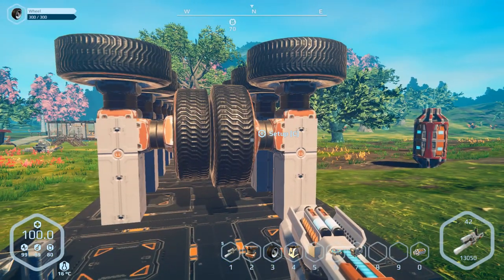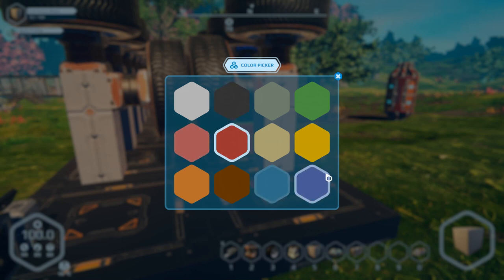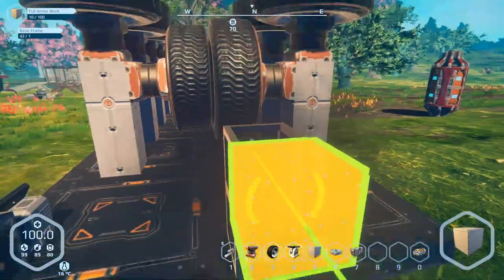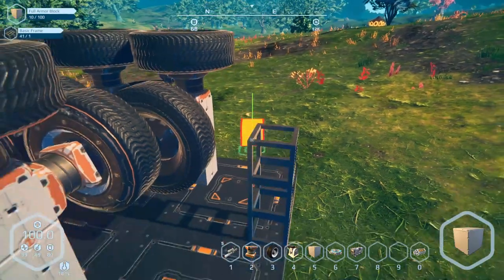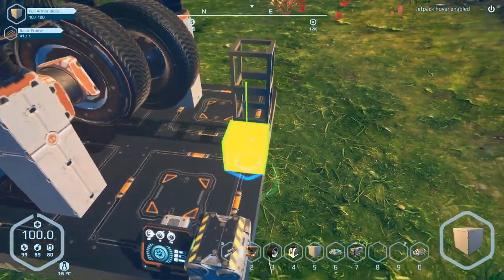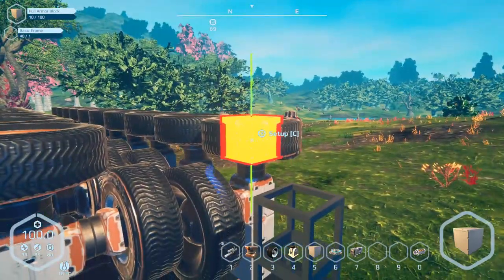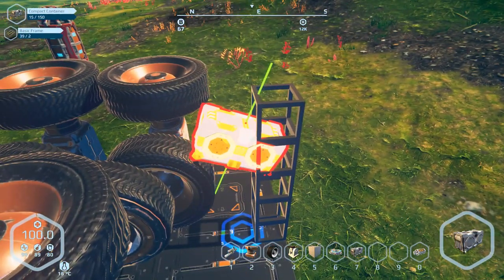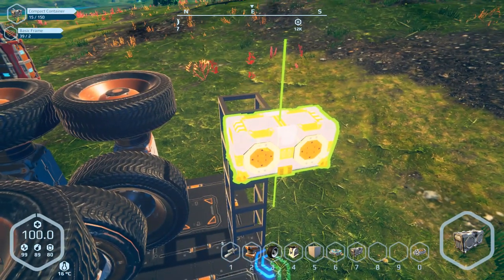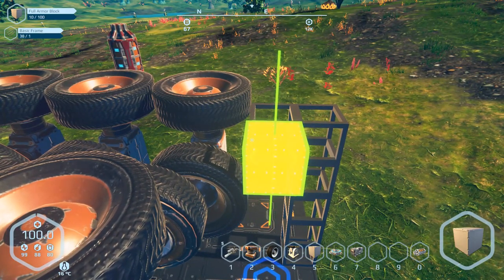I'll start with a block — I'll do it yellow, why not. Now I'm just doing this as a test right now. I'll turn my jetpack on, that might actually help a little bit. The container is going to be at that level — let's go ahead and put that in. Let's put another block there, because what I'm going to do is put the hover pad on here, which should technically push it down the line. I want to see first how far it'll go.